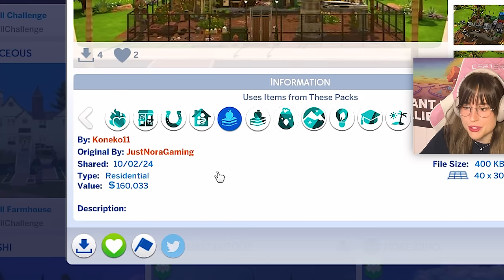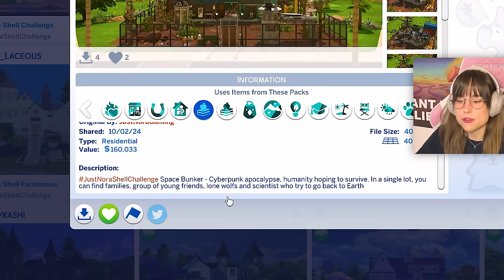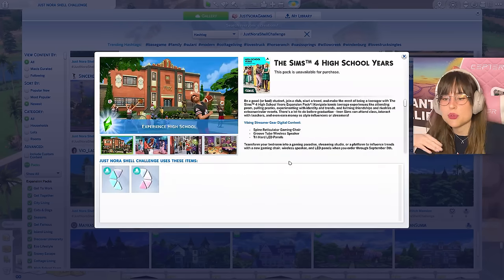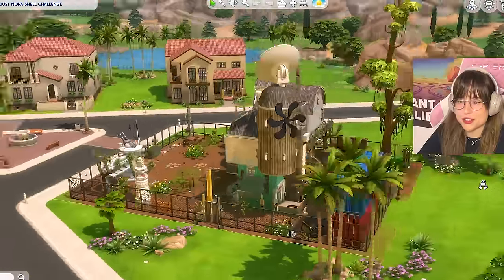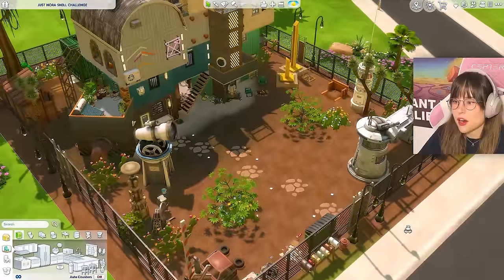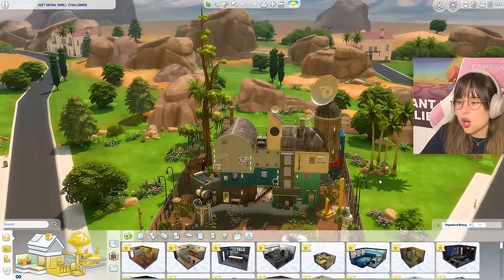Next is 'Space Bunker Cyberpunk Apocalypse' by Koneko11 - humanity hoping to survive on a single lot with families, young friends, lone wolves, and scientists trying to return to Earth. This build uses High School Years pack items I can't purchase now. Oh this is funky - I can totally see it's a space bunker! The front yard has little tiny robots.